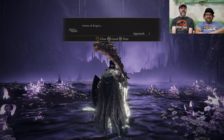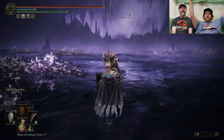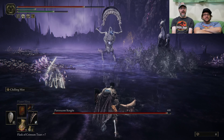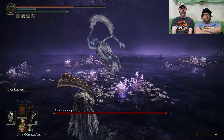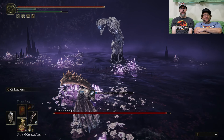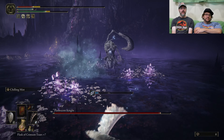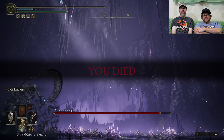Why do I hear Judgment Day's music starting to play? Visions of Dragon. Damien Priest rises out of the water. The Four Horsemen of the Apocalypse — I knew it was Judgment Day. The Putrescent Knight. I can't summon in here. This is cool. It's hard to die if it's all luck — you don't know what's happening. I don't want any of this. I'm gonna die.